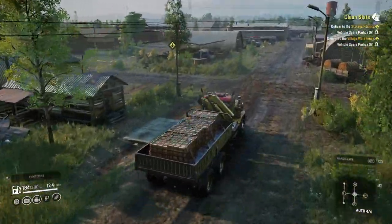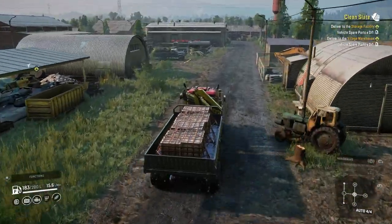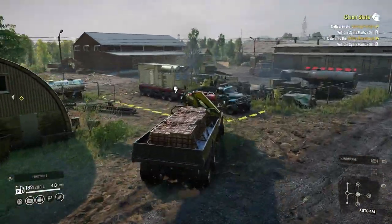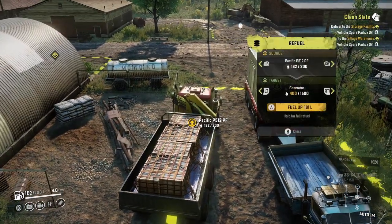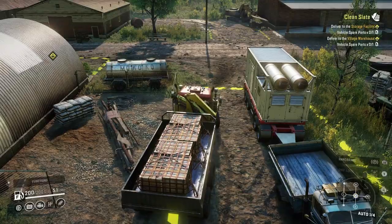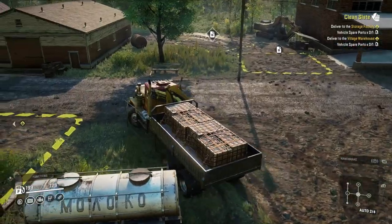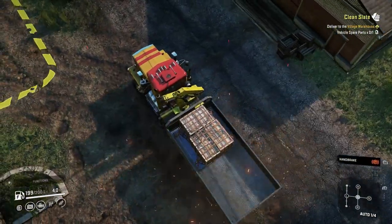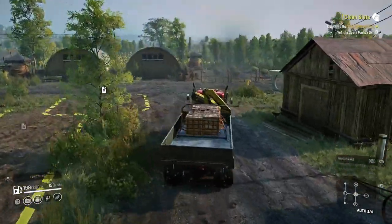Looks like the drop point is coming up — we'll just steal fuel from the Crocodile since it's a little closer than the Zixi. Got about 20 from it. We hit a fence piece but it's gone now — not sure where it went. Cargo delivered.